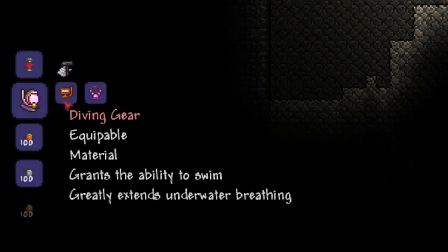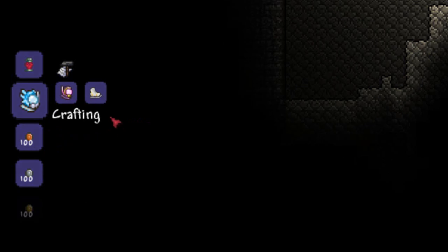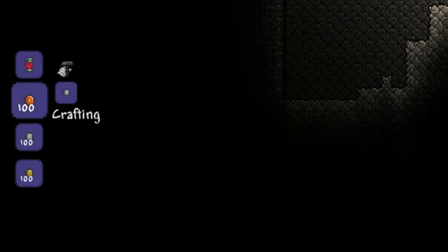Up next we've got the Jellyfish Gear. You can make this with the Jellyfish Necklace and the Diving Gear, and it pretty much just combines the two. Once you've got that, you can do the exact same with the Ice Skates and the Jellyfish Diving Gear to make the Arctic Diving Gear, which pretty much just combines them all into one big item.